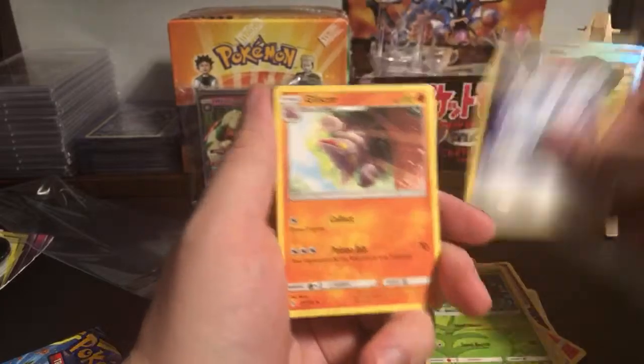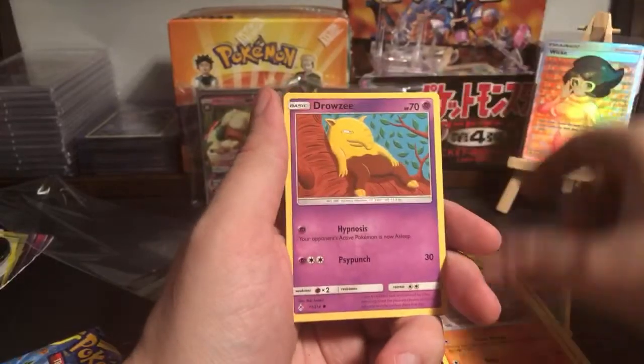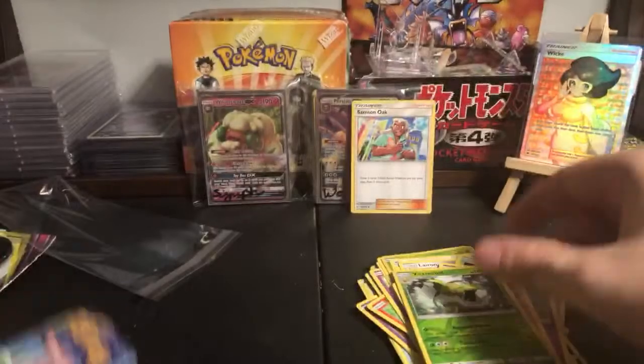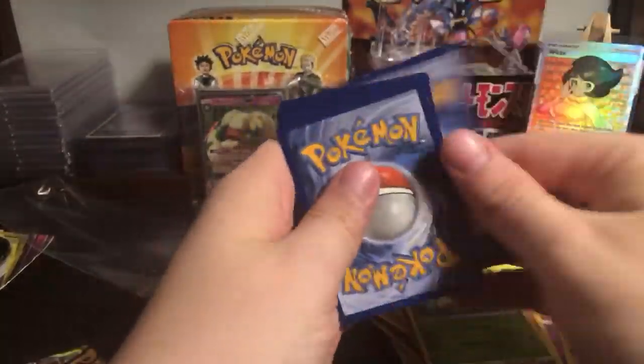Looking sketchy so far. Sandal, Crab Brawler, Cubone, Drowzee, reverse holo Victory Bell and non-holo Marowak. One pack can turn everything around - that has always been the truth.